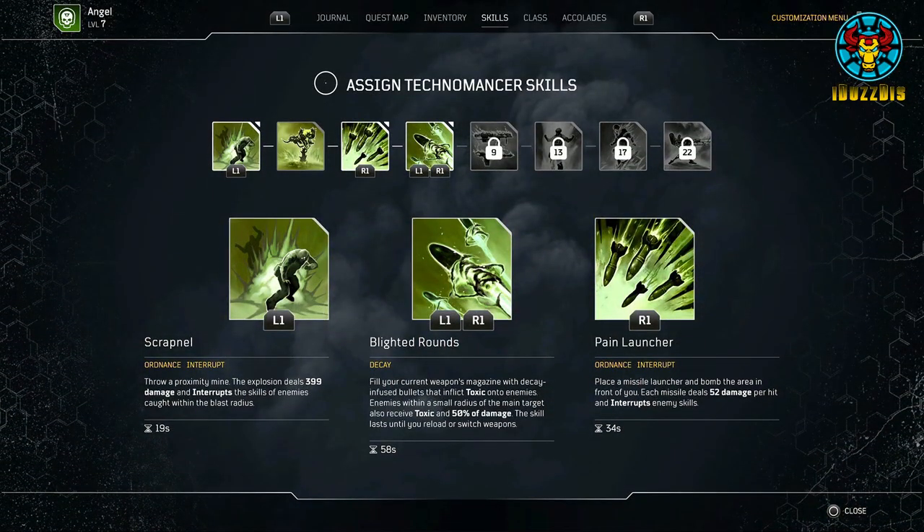Moving forward with the Skills and Class Guide. When the game releases, we will have access to the Tool of Destruction skill at level 9 — a Call for Rocket Launcher capable of dealing sustained damage. The skill ends when ammo is depleted or weapon is swapped.